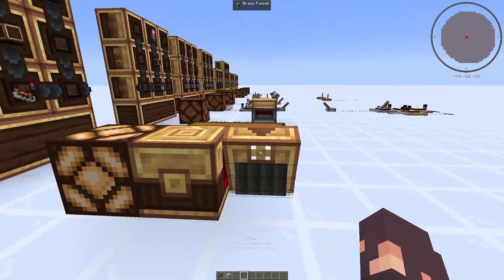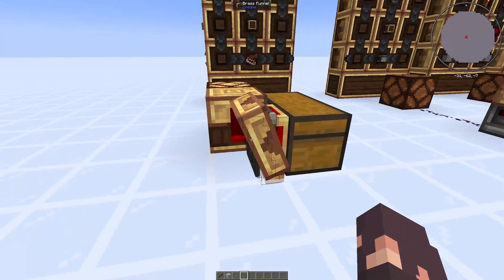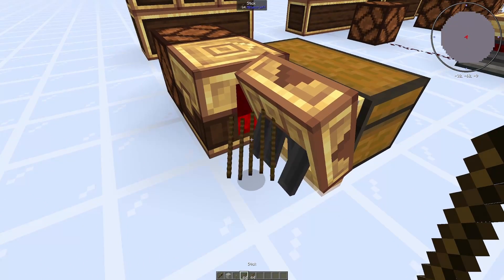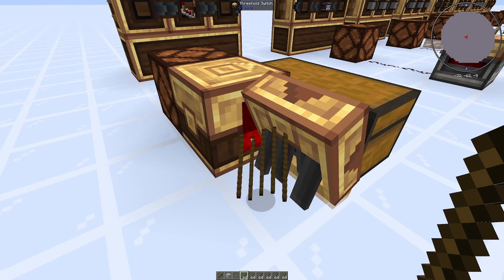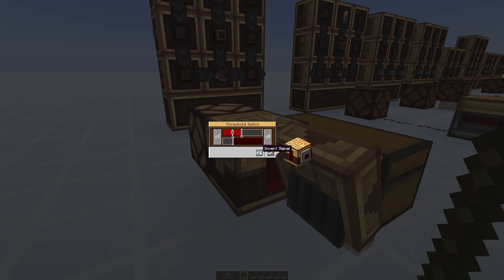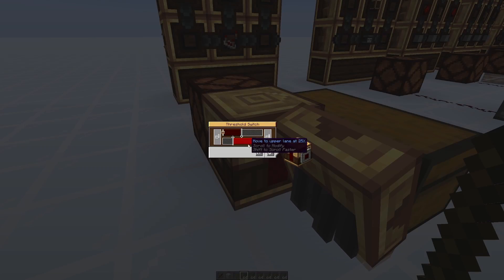Here I moved the threshold switch and added a brass funnel, which is powered and is not dropping any items. If we fill this chest up, it will start dropping items until the chest is below the 25% threshold. That's what most people are going to use it for — the inverted signal so that the bottom line is powered. If your brass funnel keeps dropping stuff, it is probably that this is just not set.